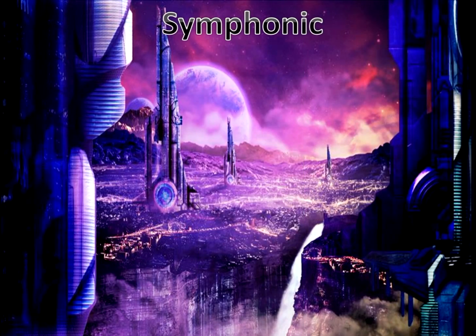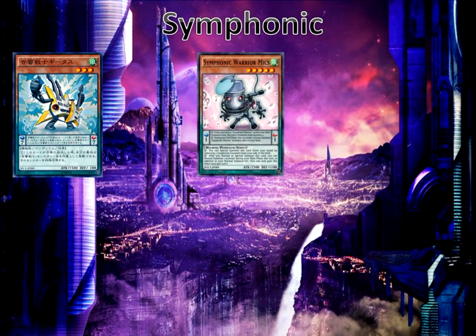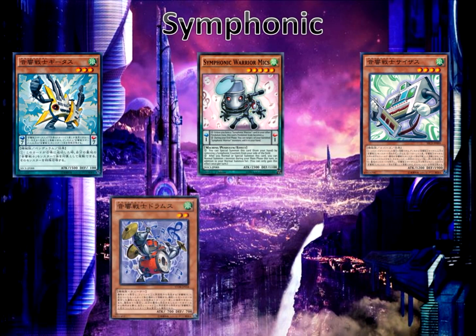We have the Symphonic monsters — these guys are wind tuner monsters sort of thing. We have Symphonic Guitars, which allows you to special summon any Symphonic monster from your deck by discarding one card. We have Symphonic Warrior Mikes, really good in this deck because we get to additionally normal summon if this card is special or normal summoned. We have Symphonic Sizer — you can banish this card from your graveyard to special summon any banished Symphonic monster except itself. Symphonic Drums is really good because you can change its attribute to anything you want, and the Edelon Beast monsters require specific attributes for their fusion summon, so basically you can make anything in this deck with Symphonic Drums. The monsters get banished after Edelon Summoning Magic fuses a monster on the field, but that's okay because Symphonic Sizer can bring them back.